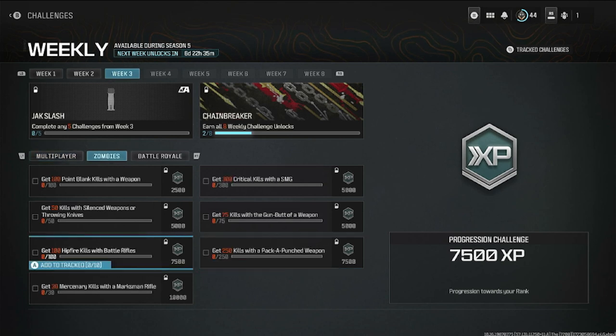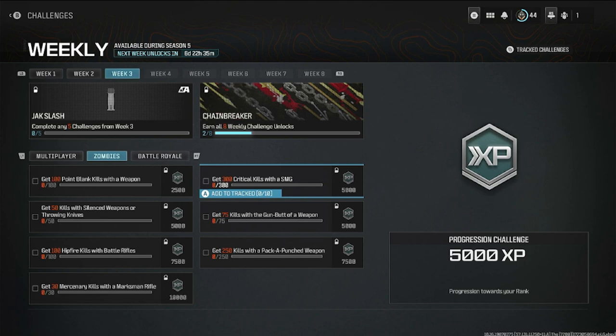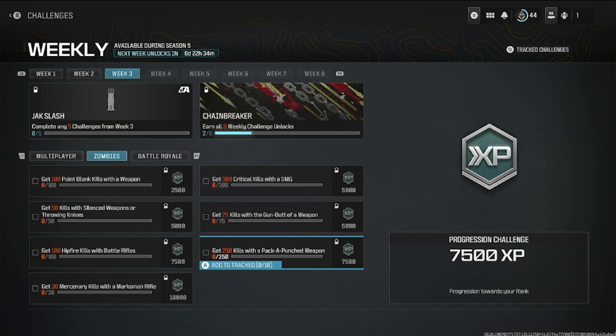Moving on to zombies: get 100 point-blank kills with a weapon, get 50 kills with silenced weapons or throwing knife, get 100 hip-fire kills with any battle rifle, get 30 mercenary kills with a marksman rifle, get 300 critical kills with an SMG, get 75 kills with a gun butt, and get 250 kills with a pack-a-punch weapon — easy and hopefully doable in one or two games.